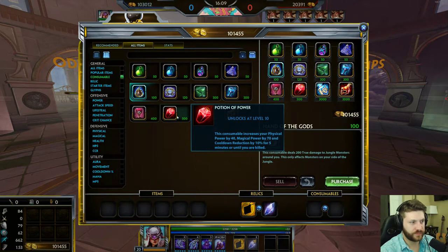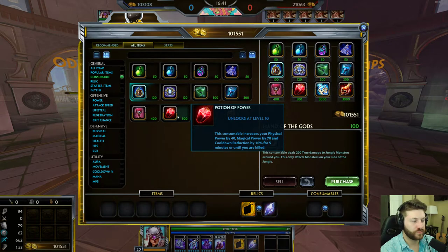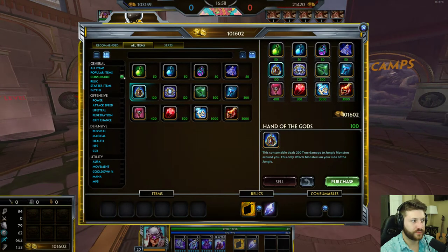There are three potions in the game. The first is the Potion of Power. If you buy it as a physical character, it gives you 40 physical power; if you buy it as a magical character, it gives you 70 power. You press the item and for the next five minutes you have that much power plus 10% cooldown reduction. The really cool thing about this item is that 10% cooldown reduction. You probably don't want to buy this item until you've completed your entire build, though there are cases — like if you have one item left and your team is fighting to not lose the game — where you can buy it for a quick snap of power. For physicals it's the equivalent of about a tier 3 item in terms of power, and for magicals it's the equivalent of a tier 2.